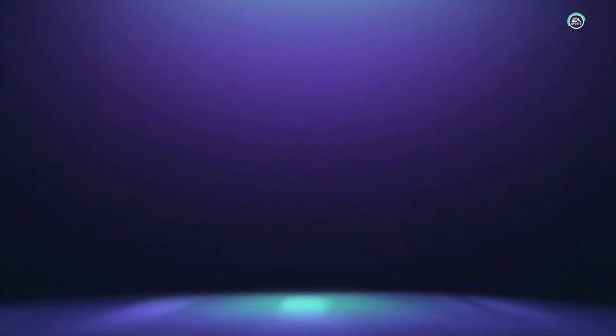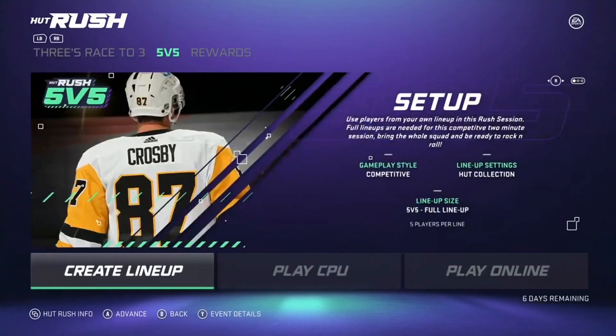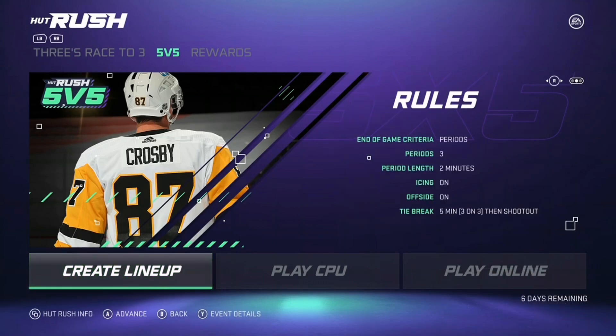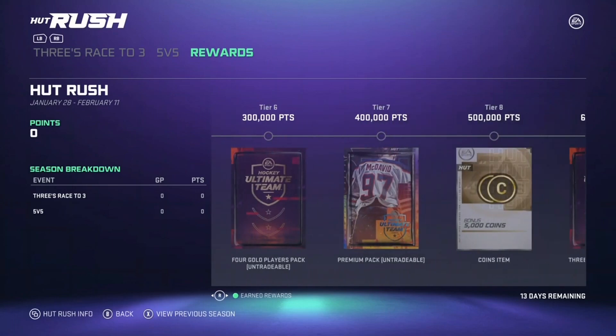Let's check out this Hot Rush and see if it's good. The rewards are probably gonna be the same as they always are so I'm not gonna spend too much time on it. Here are all the objectives for the Hot Rush: make passes, slap shots, win games, perform bank shots, score assisted by backdoor, first to three goal wins. Next up we have 5v5 - score goals with a spin around the deke, make board passes, score goals with the center, poke checks, and win games. This one is basically a six-minute game.